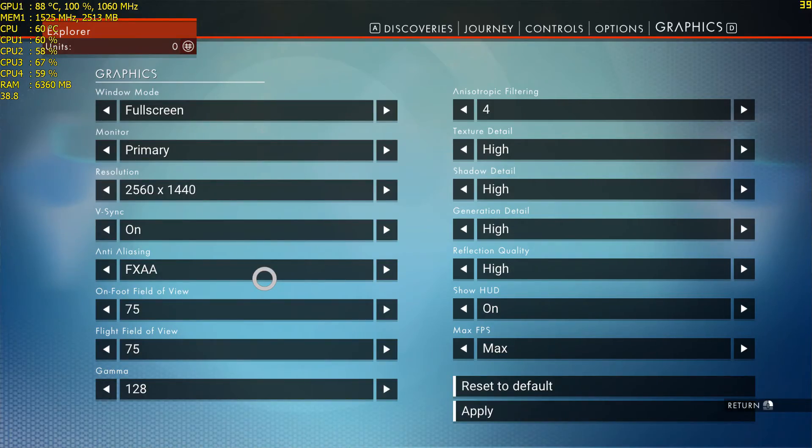For the graphics card we've got an MSI Radeon R9 390 running at a graphics core clock of 1060 megahertz and 1525 megahertz for VRAM. Here are the settings of the game — pretty much have everything set to high, didn't really touch any of the field of view sliders, and for anti-aliasing I'm just going with FXAA.